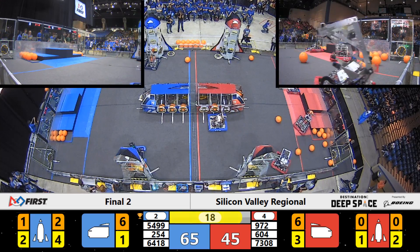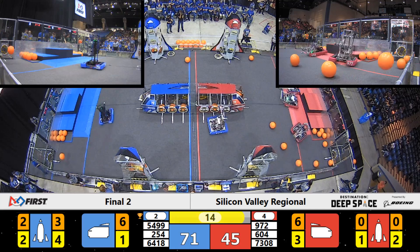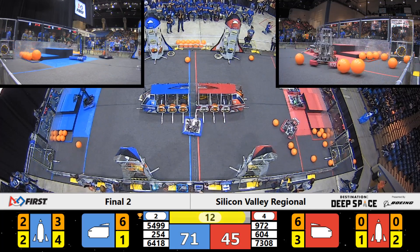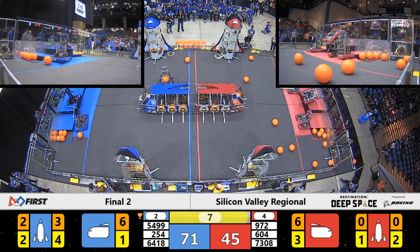972 making their way over — they're getting onto the HAB platform with that three-point bonus. Blue alliance up to 68. They filled in three pieces of cargo in that blue alliance cargo ship, and that's rocketed there — points ahead. Two pieces of cargo in the other blue rocket as well. With T-minus eight seconds remaining.